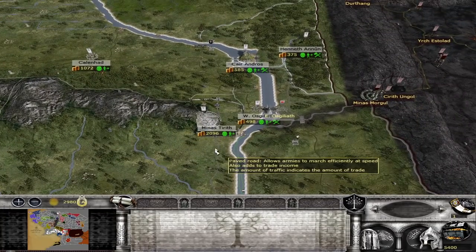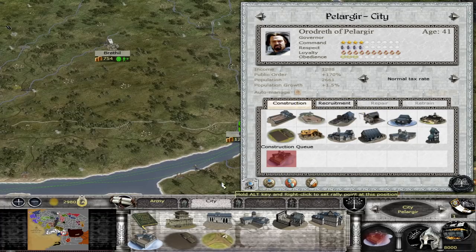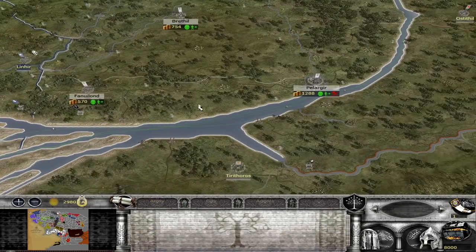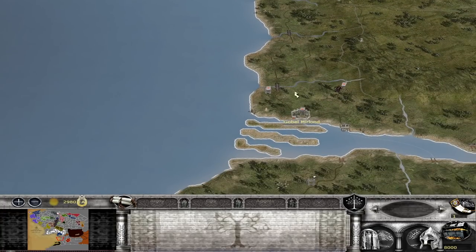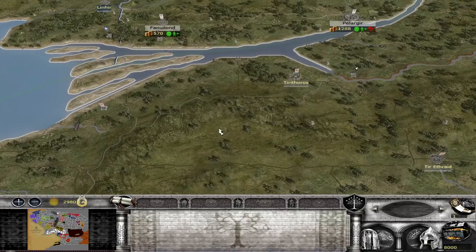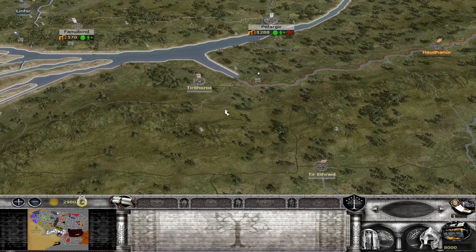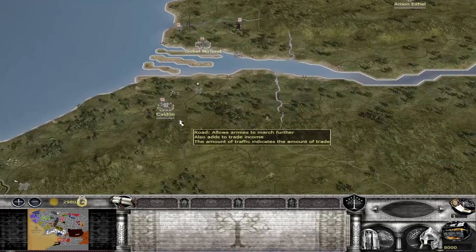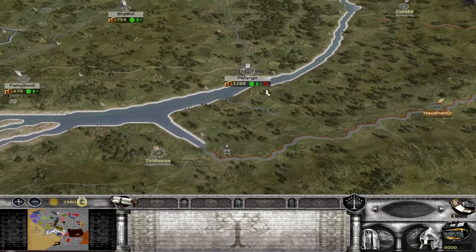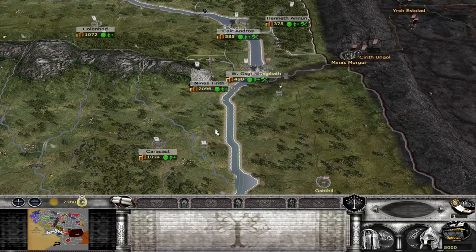Now let's move to the mid game. You want to start building ports because they bring in a lot of income around your coastal regions, generate trade, and allow you to launch naval attacks on Harad and Ardenaim — often an important part of the mid game. Around this time you hit the barracks event, and Variags of Khand, Harad, and Ardenaim become your new enemies as you have most likely taken out Mordor.